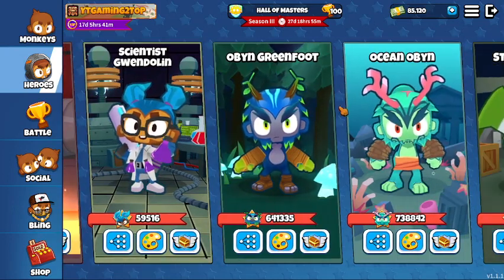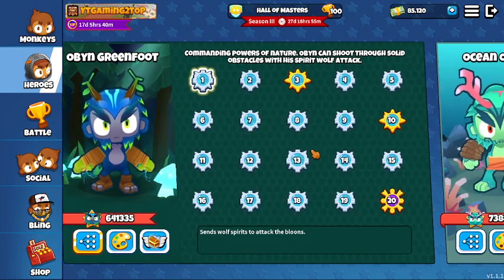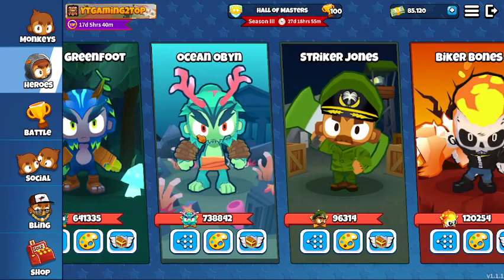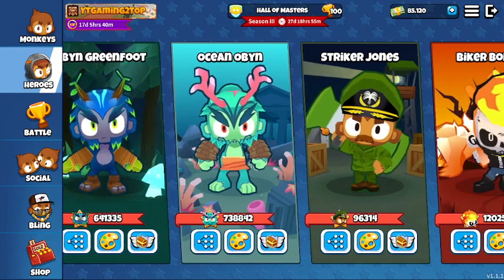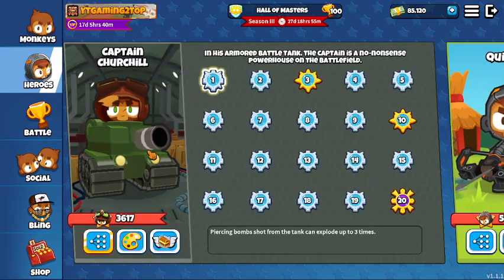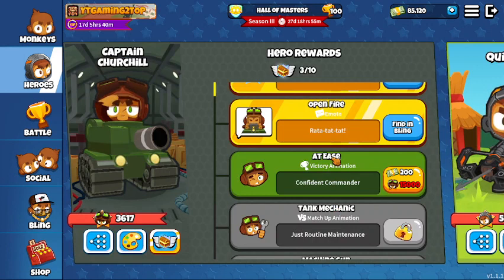For example, if you unlock Obin Greenfoot, he can buff your Druids and your Magic Monkeys. Or if you unlock Ocean Obin, this guy can buff even more Magic Monkeys compared to regular Obin. Striker Jones and Biker Bones buff Bomb and Mortar. So every tower has its own utility — except Quincy. Quincy is garbage. And Captain Churchill is just a fun tower.